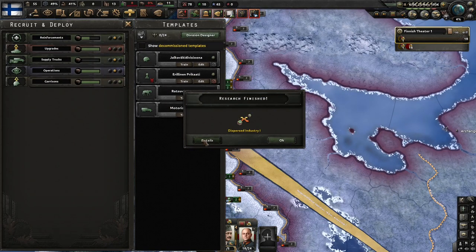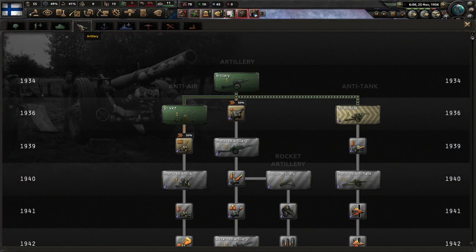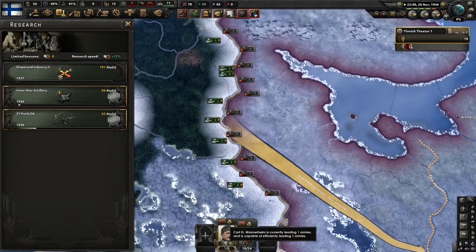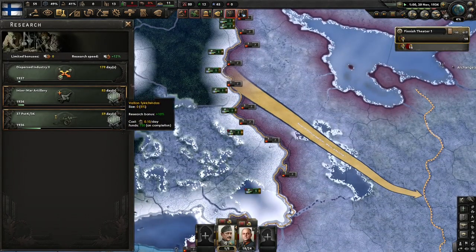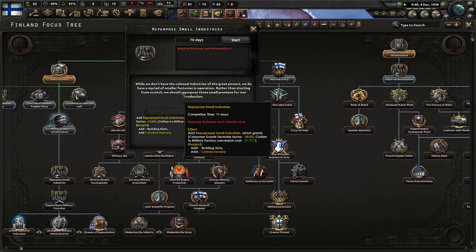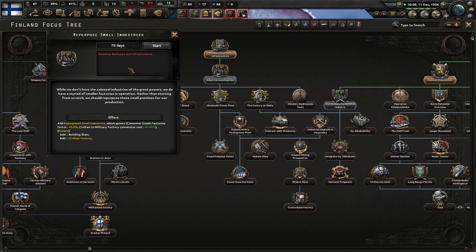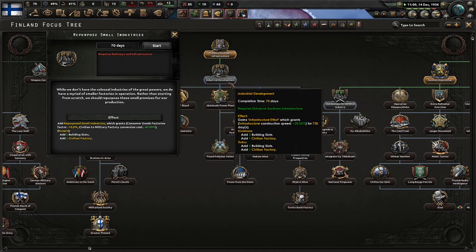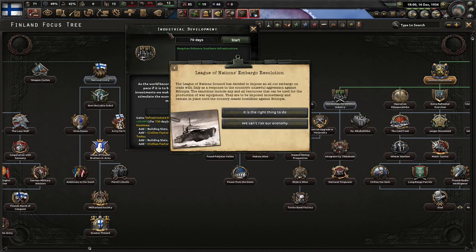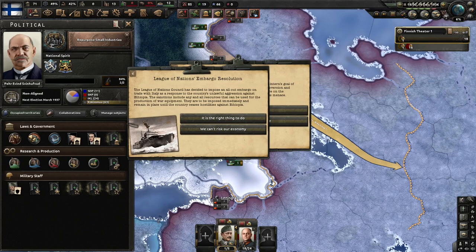I'm not making any new divisions of course either — that would probably help. While we don't have the colossal industries of the great powers, we do have a myriad of smaller factories in operation. Rather than starting from scratch, we should repurpose these small premises for war production. The League of Nations decided to impose an all-out embargo on trade with Italy as a response to their unlawful aggression against Ethiopia.